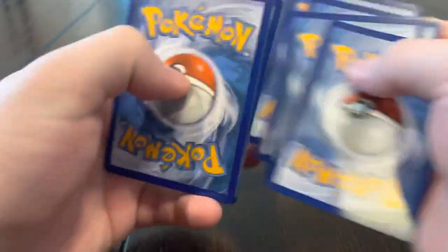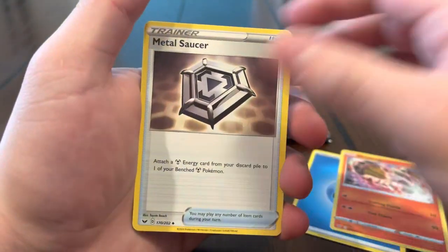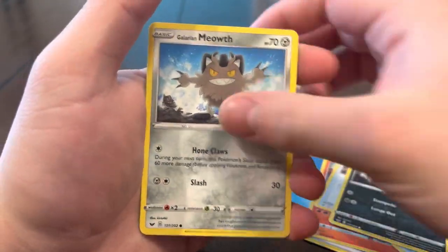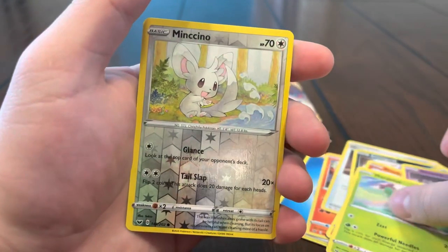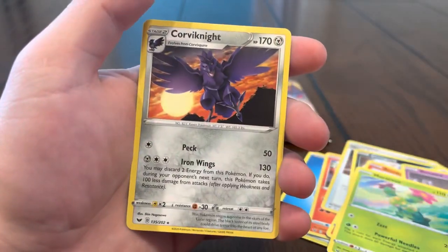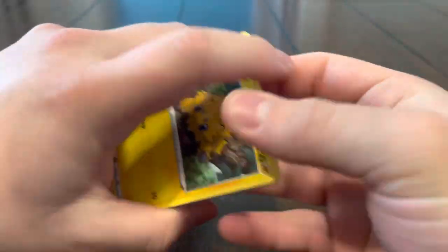That makes eight hits in total including the hollows — still haven't pulled our chase card though. Hopefully we can by the end of the video, we've got about four packs left. Water energy, Heatmor, Metal Saucer, Quick Ball, Crogunk, Meowth, Scorbunny, Sinistea, Maractus, Minccino — reverse, and we got a Corvinite regular rare.